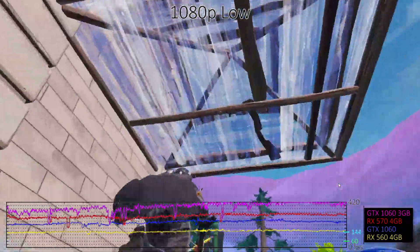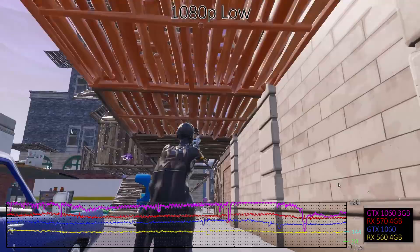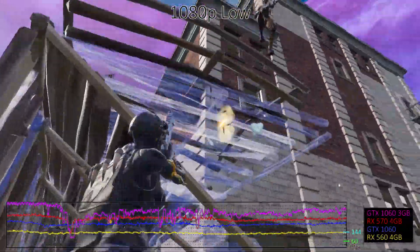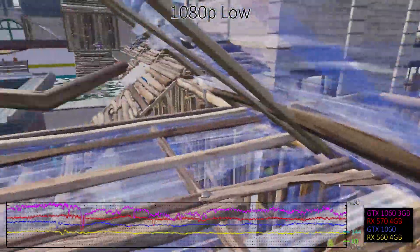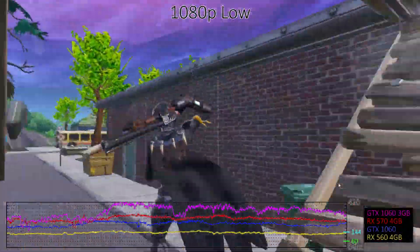At minimum quality, the fastest GPUs appear to be hitting a CPU bottleneck of around 400 frames per second, give or take. Minimum frames per second is around 230fps, so if you have a 240Hz display, you can make full use of it. All of the dedicated GPUs average far more than 60 frames per second, with the RX 560 4GB hitting 141 frames per second.